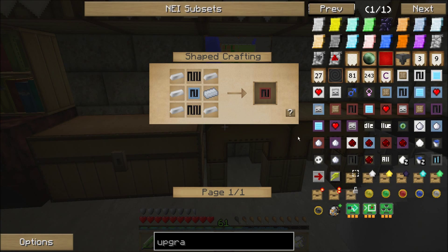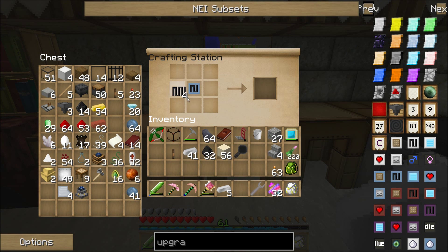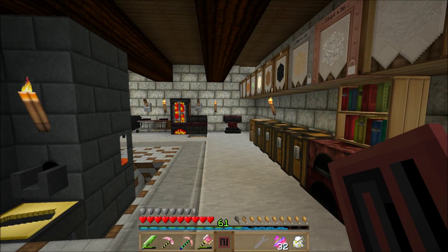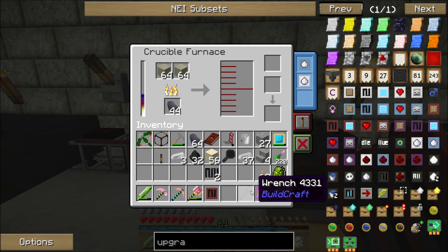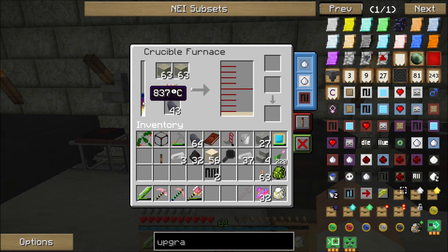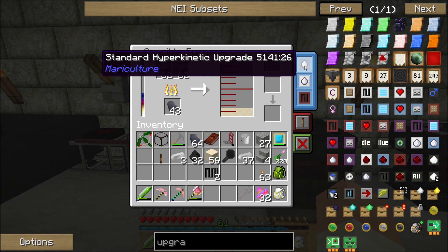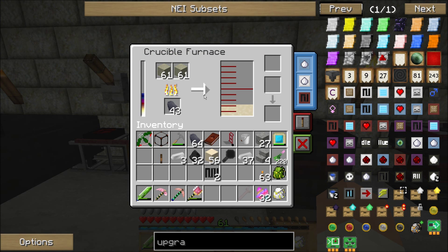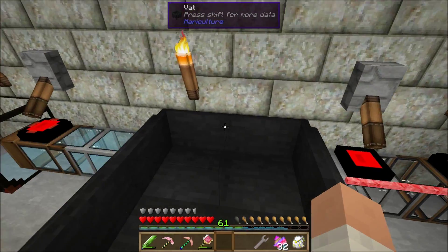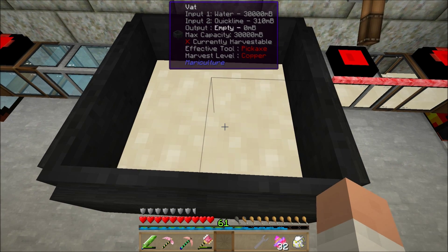This vat can hold 30,000 millibuckets — 30 buckets — of two separate types of fluid; that's the max capacity for each input, not the total. I've got another fluid tank ready to go; I'm going to get this thing full of water. You can see at the top it shows input one and input two — input two is empty and output is empty. I'll wait for this to heat up and be back in a minute.